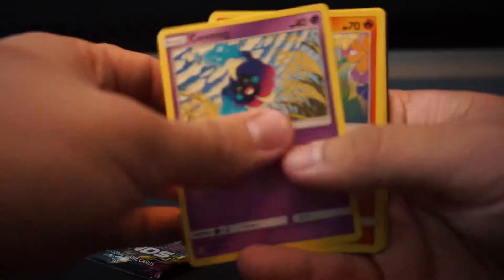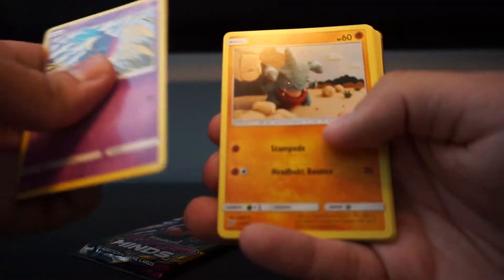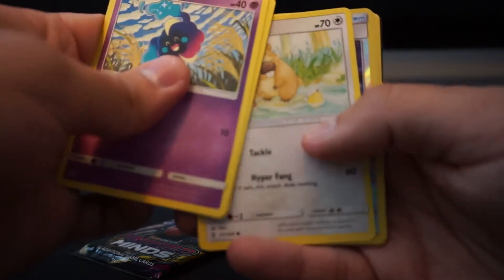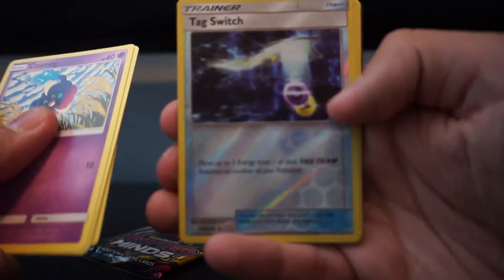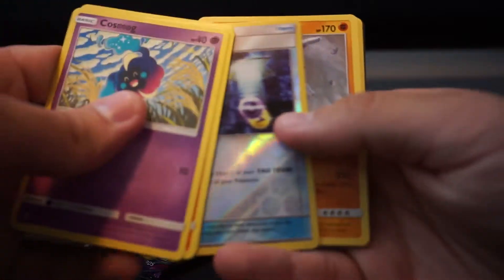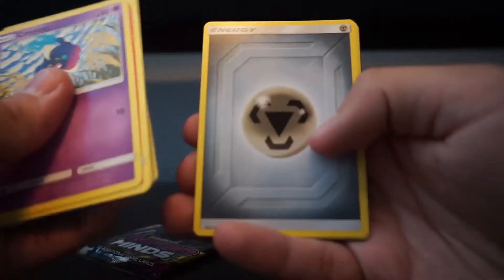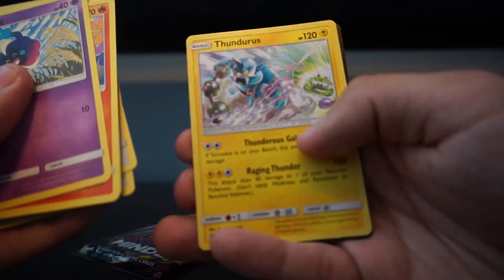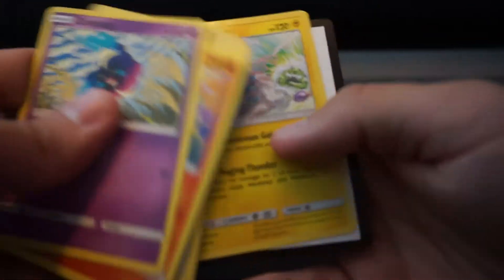Cosmog, Salendit, Gible, Swadloon, Bidoof, and a Tag Switch. Steelix, Steel Energy, Tranquil, Recycle Energy, and Thundress. Nice.